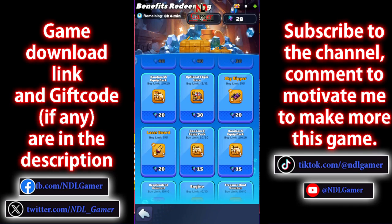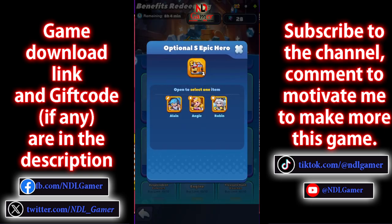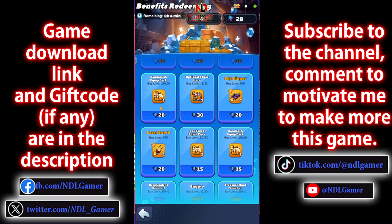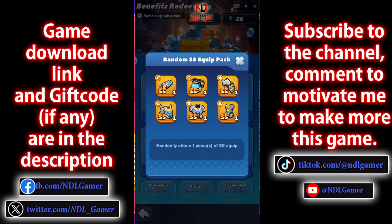As for the third row, there are some really good items, but they're a bit pricey. If you're lucky and manage to get 30 black wing coins, you can use them to buy an S-rank hero, as S-rank heroes are quite strong. If you don't have enough for 30 coins, go for the SS-rank equipment set. In terms of price, it's about the same as the items I reviewed earlier, but the quality is still better.